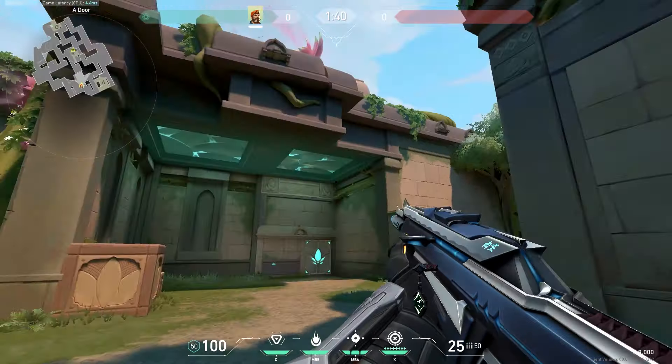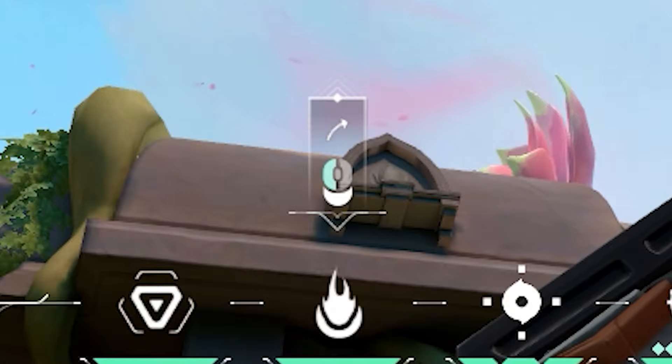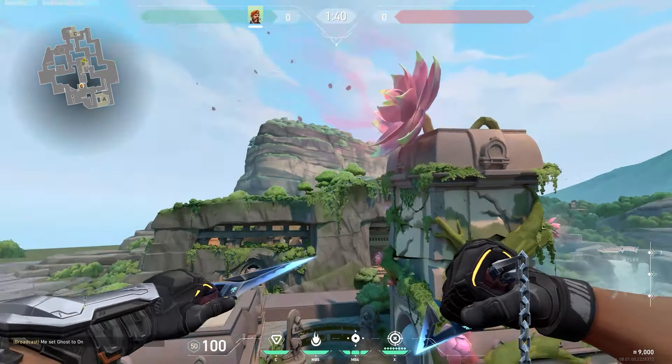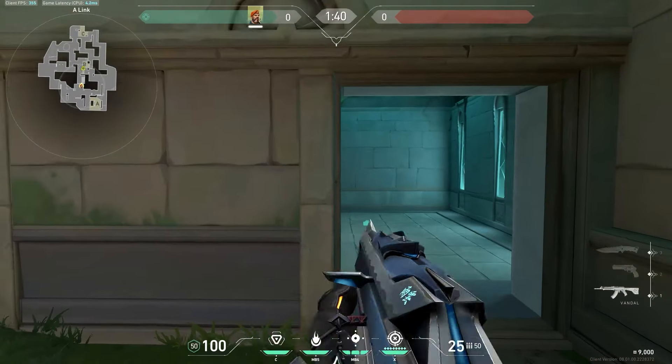For this next one, if the bomb is planted here, you simply want to come to this corner right here and line yourself up with this corner. Look up, and you want to line your mouse just like this. And shoot. So it comes straight up into here and lands perfectly on depot right here.